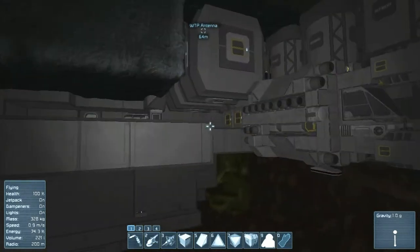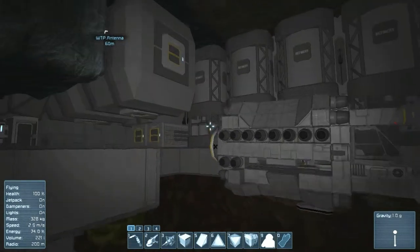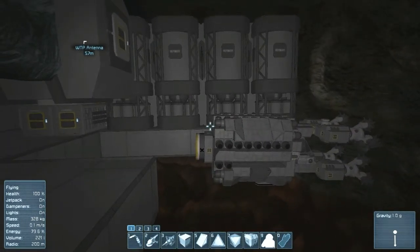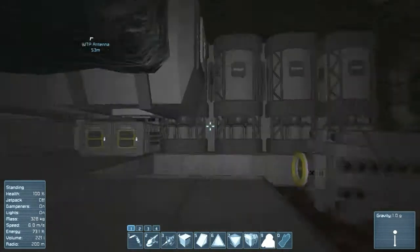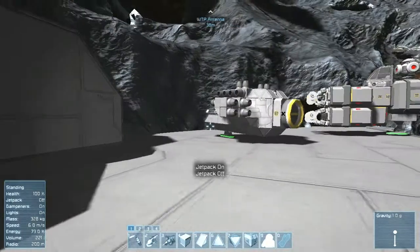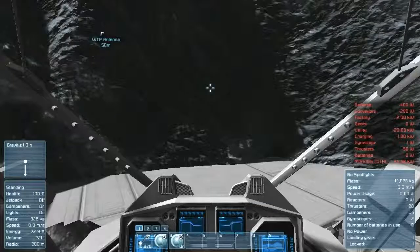I just found an entire node of platinum, so I'll be able to make my planes a lot faster and a lot more efficiently. Maybe my big ship too, but I still need to figure out where I'm going to place it. Let's have a look around.